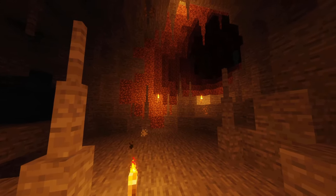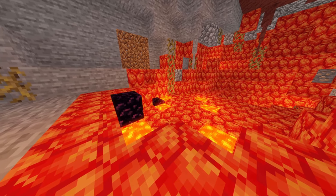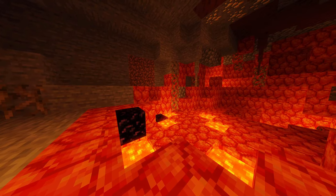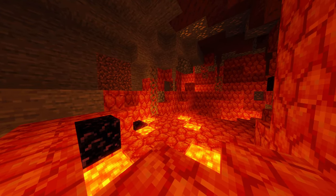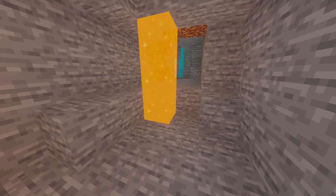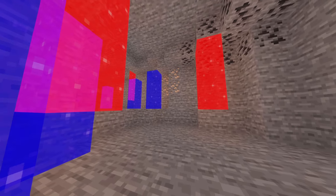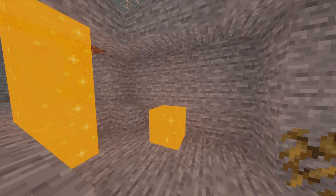Speleothems: generate in caves and in the nether. Underground biomes: brimstone underneath mesas — strong orange, oceanic plus lava, so watch out. Crystal caves everywhere with new cave crystals — only two of the seven colors shown. They can be crafted into colored runes, and can be grown if placed deep underground. Particles mean they are growing.